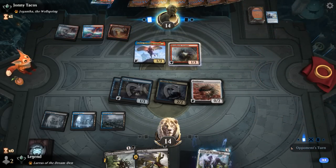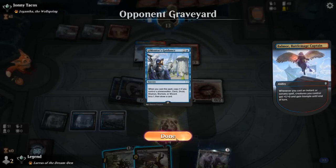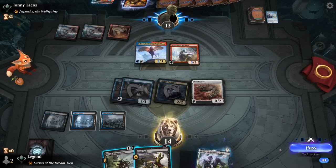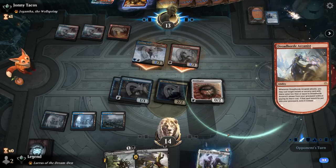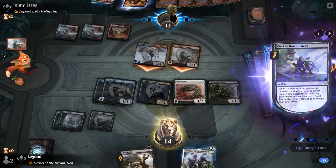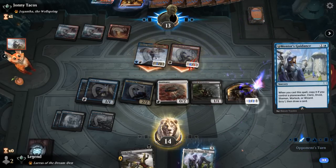There's Arcanist, so we can maybe set up our Fatal Push. Do we let our opponent cast a Mentor's Guidance? We could also punish them with Orcish Bowmasters. We'll get 3 triggers — that's enough to kill one of the opponent's 2 creatures. You know what, let them cast their Mentor's Guidance. Then play Bowmasters to take out Arcanist. Our opponent's going to have a pretty full grip, but hopefully we can leverage this tempo advantage.